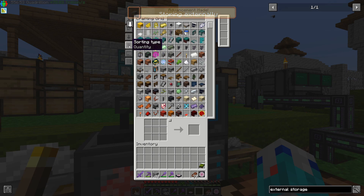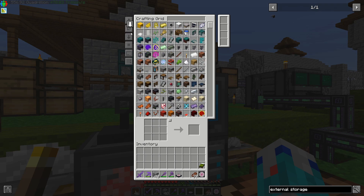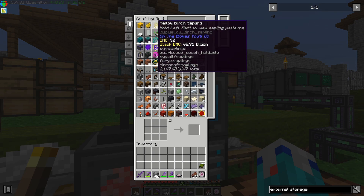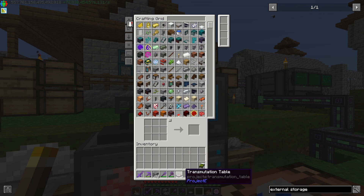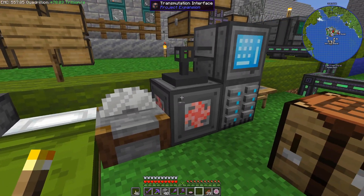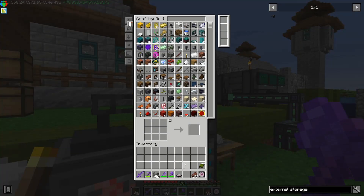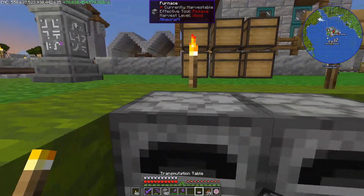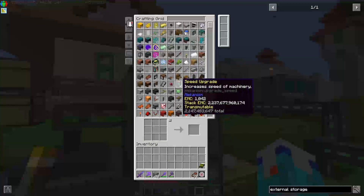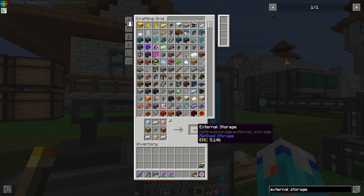Descending by quantity. I have two billion of all these items apparently. So that's how that works. Now we don't need a transportation table anymore. If we put stuff in here it should go into EMC. The transportation table can stay right there because there's nothing really to do with it. Now anytime I need something I can just go in here, and if I want to craft something I can just do it right there.